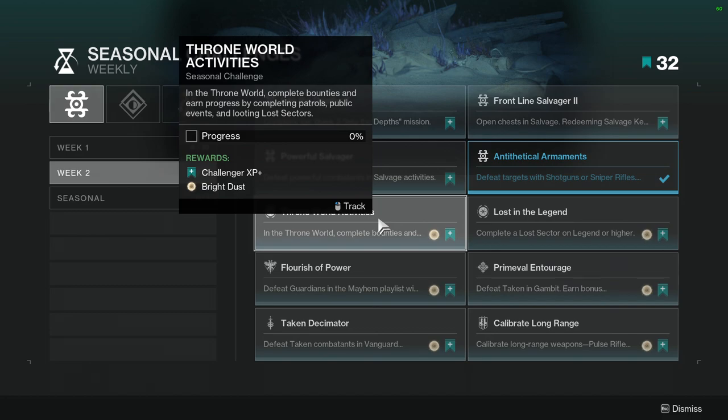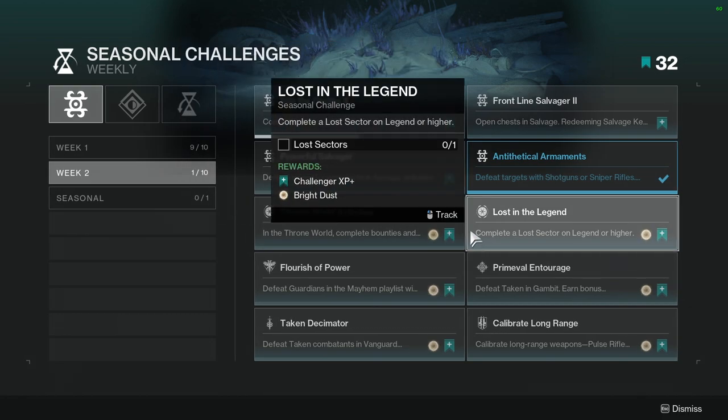Throne World Activities: complete activities in Throne World - bounties, patrols, public events, and looting lost sectors. Not hard, especially since there's going to be fishing ponds over there as well. So I can complete the public event part while still keeping fishing. Speaking of fishing, I want to see if the bonus changes this week or not. Lost in the Legend: complete a lost sector on Legend or higher - not hard. I want to see what it is this week because I need to get the Titan pieces since I haven't gotten those yet.